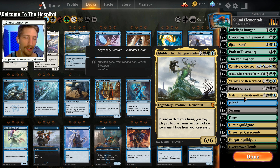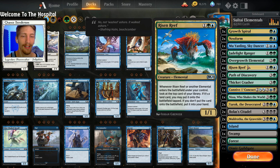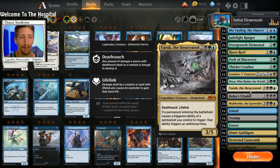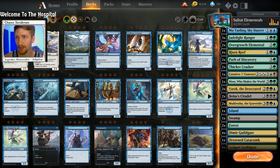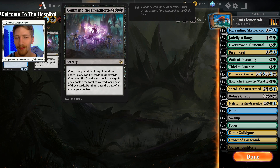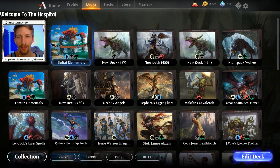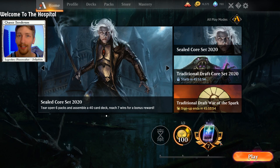Bolas's Citadel also gives us an alternate win-con: sacrifice ten non-land permanents and each opponent loses ten life. Finally, we have Muldrotha from Dominaria — during each of your turns, you may play up to one target permanent card of each permanent type from your graveyard. So if we have Bolas's Citadel, we can get it back; Nissa, we can get her back; a creature, we can get it back; a Path of Discovery, we can get it back — all in the same turn if we can afford it. We're two cards over 60, but we're here for fun, not competitiveness.